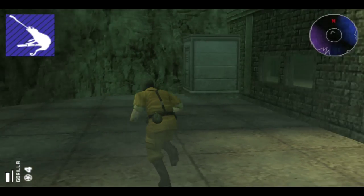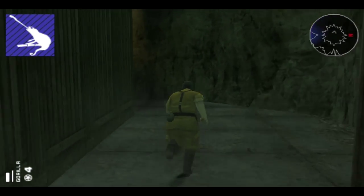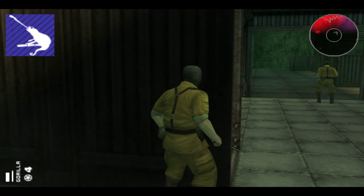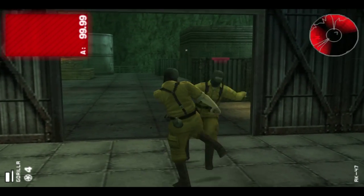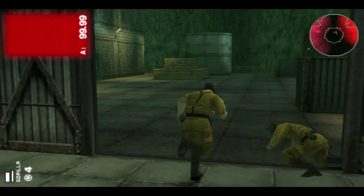So I think what we'll do is use this as a recruiting slash supply run. It makes sense to send this guy in on the supply depot. Is there people? There is people. Crap, the enemy's here.